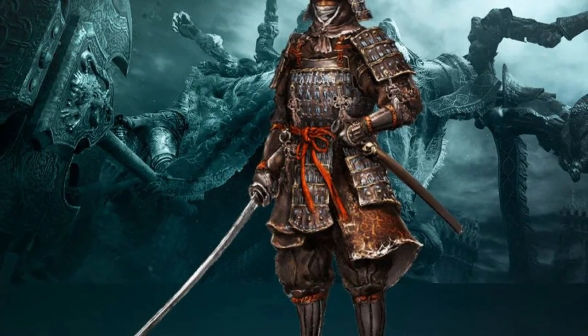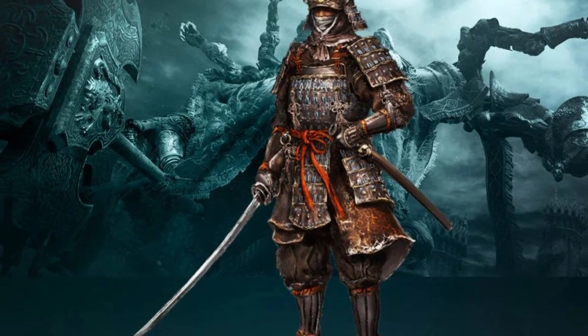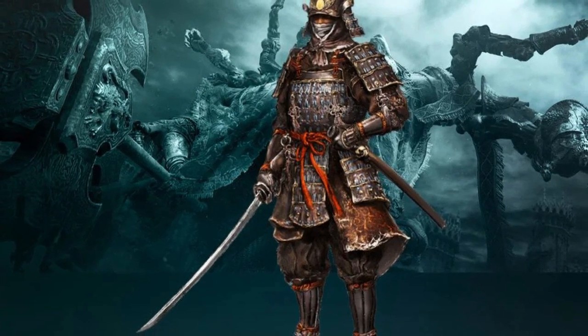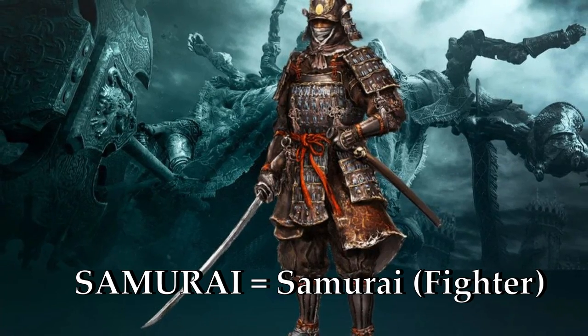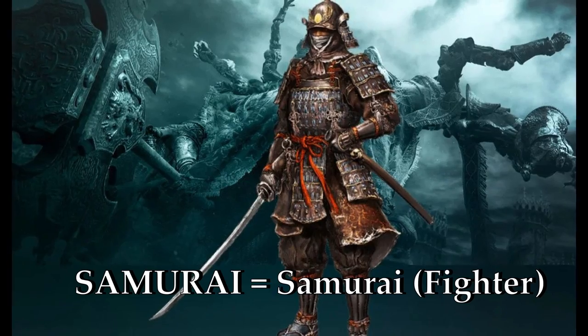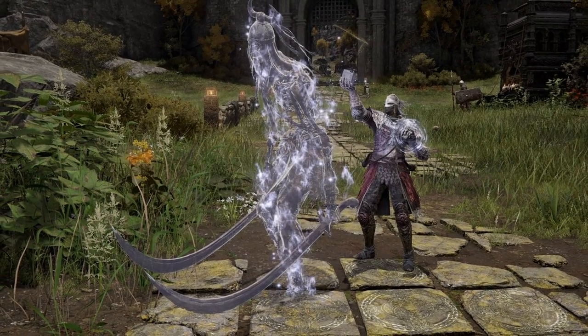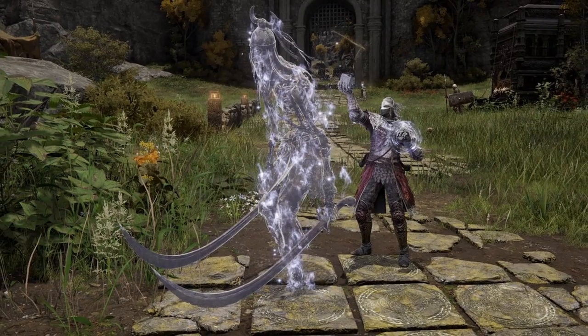Then last on the list we have Samurai, and this is so straightforward it's kind of a shame to end on it — fighters have a subclass called Samurai, so that's obviously what you're going to take. And before we jump into spells and incantations, I just have to note that as far as all the summons you get in the game, there are plenty of summoning spells in D&D — you just get to pick your favorite.